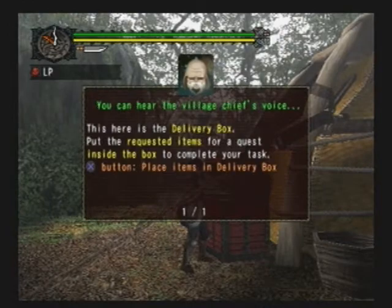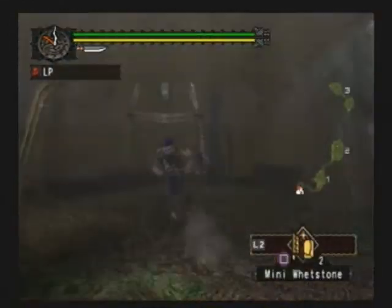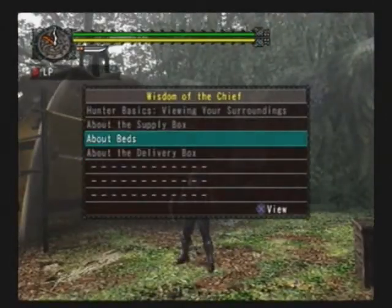I'll explain about whetstones later. Right now it's not important. Delivery box - if you have any items you need, just walk up to it and tap X and you'll deliver it. That's the bed; that's what you use to recover health.